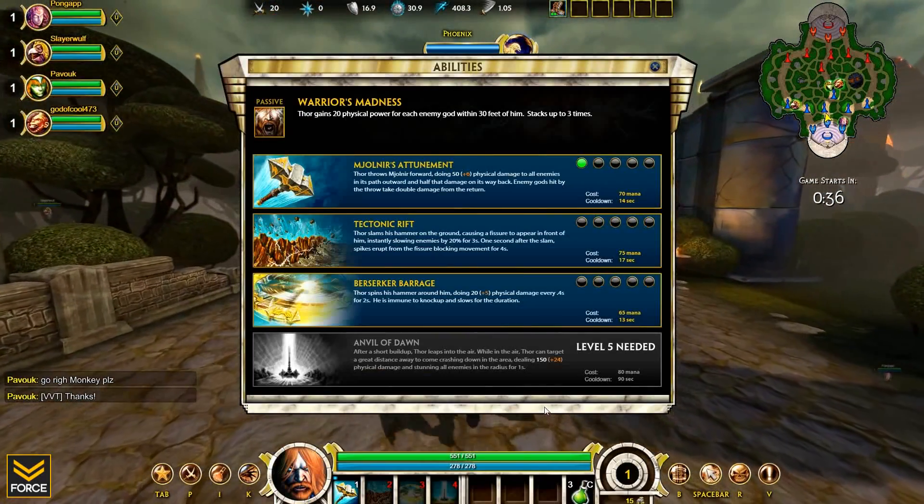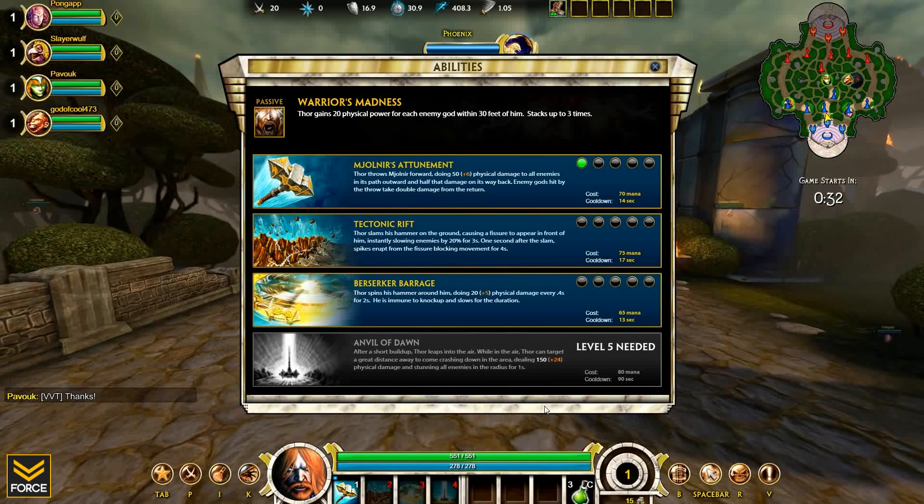Starting with his passive, Warrior's Madness: Thor gains 20 physical power for each enemy god within 30 feet of him, stacking up to three times. The number one ability is Mjolnir's Attunement — Thor throws his hammer forward, doing 50 physical damage to all enemies in its path outward, and half that damage on its way back. Enemy gods hit by the throw take double damage from the return, which is pretty awesome.